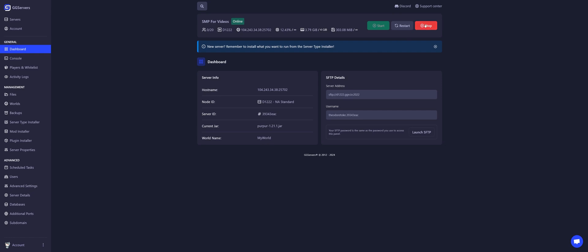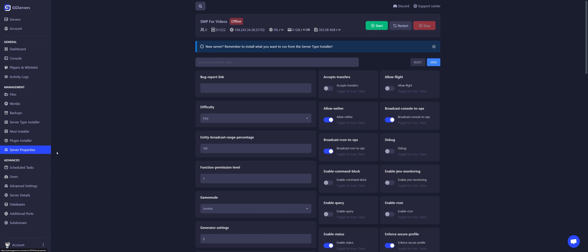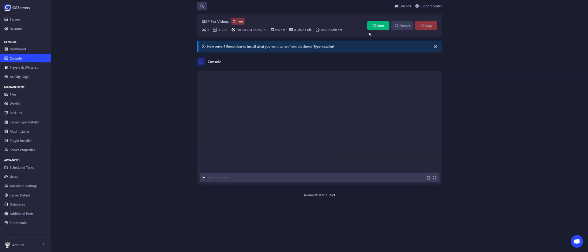First, stop your server. Go to server properties and enable this box — allow flight. Toggle it to true and click save. Now let's go back to console and start our server.